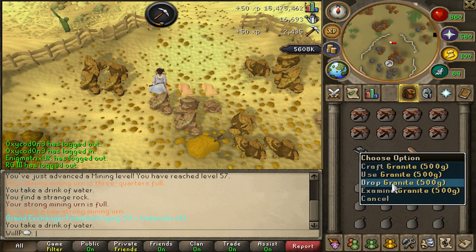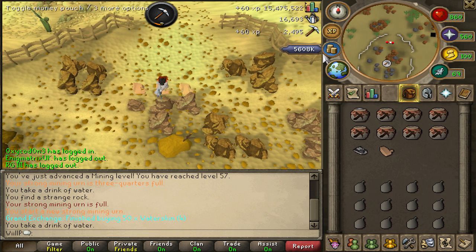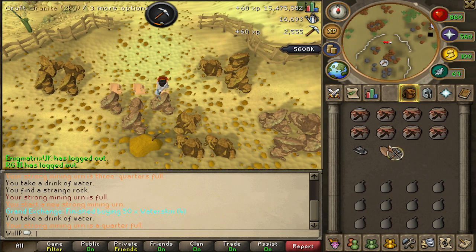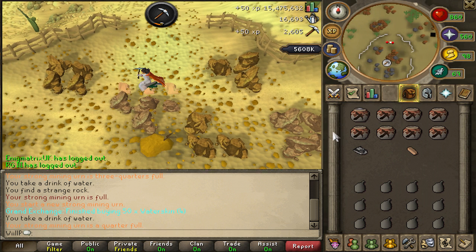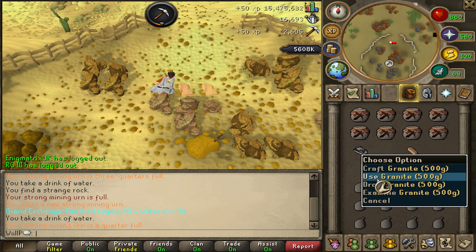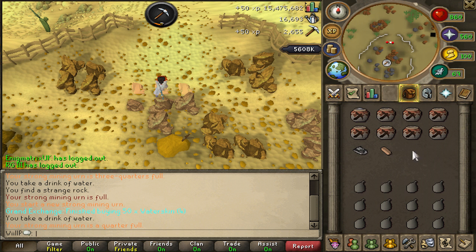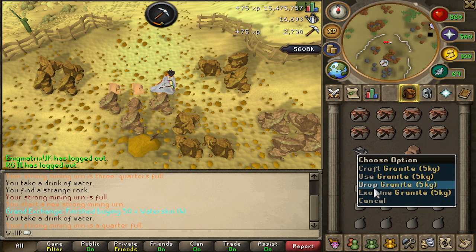I'd appreciate it if you guys could tell me some money-making methods because I don't know that many. As you can see I've only got 5.6 million in my money pouch, and I have got stuff like dragon hatchets and some armor. Overall I've only got about 8 mil worth in value. I used to have about 12 to 15 mil — my highest ever was about 18 mil.